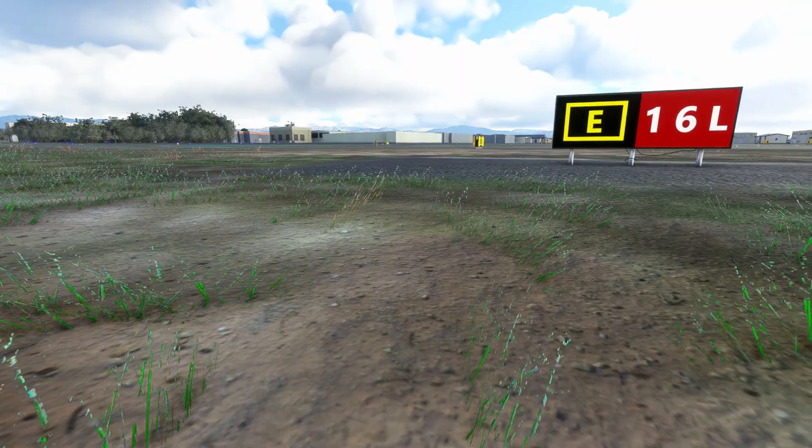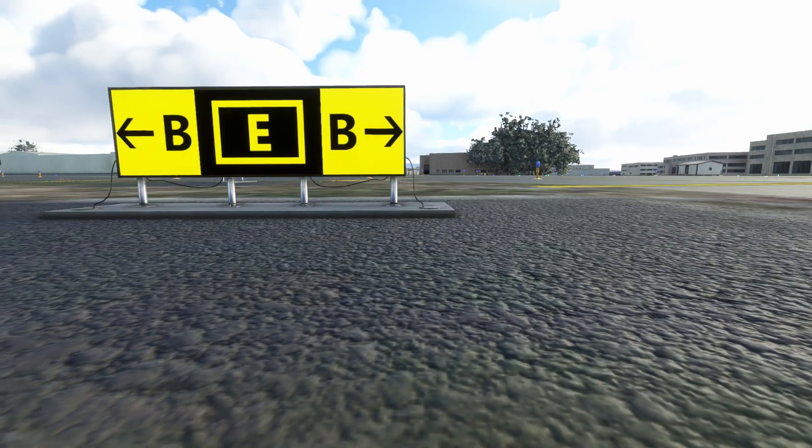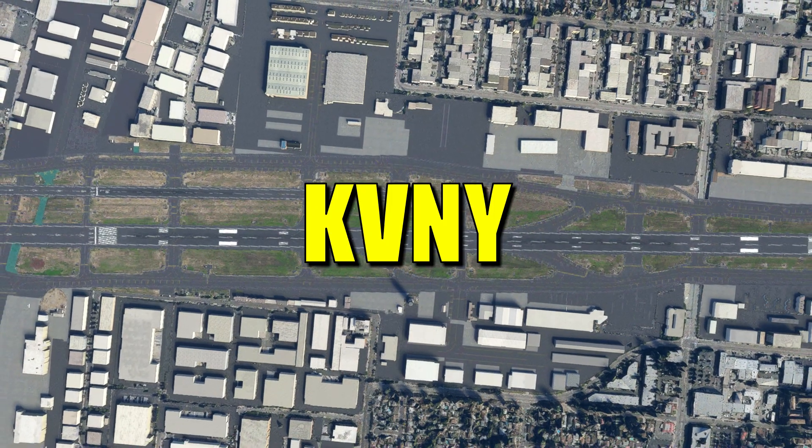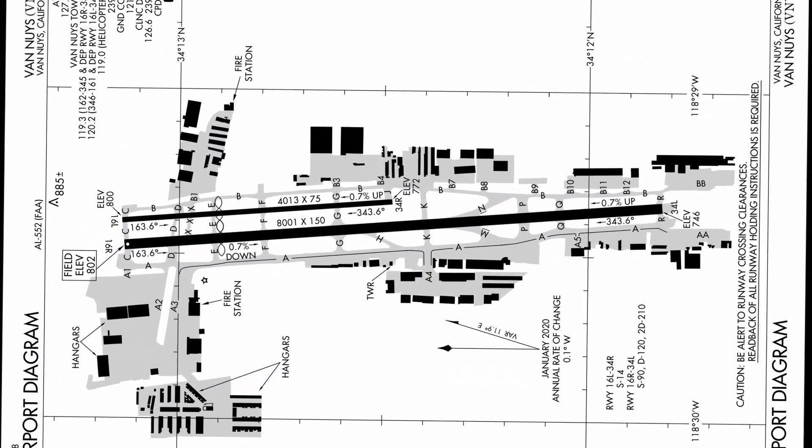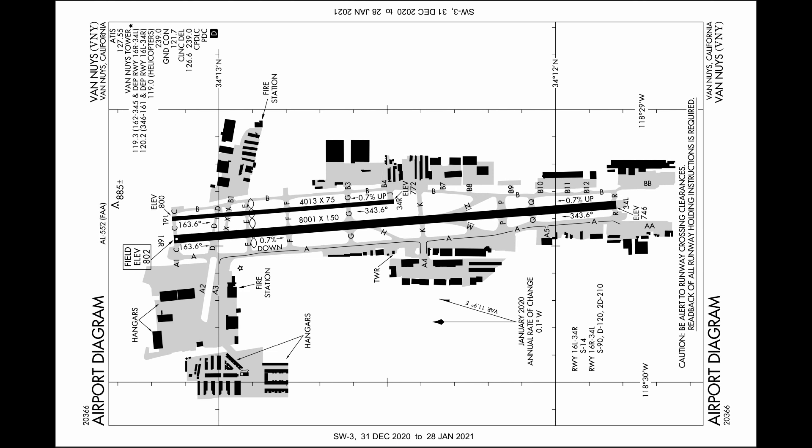Most airports, but certainly not all, will have signs located around the taxiways and airfield that delineate the names of the taxiways and runways. Let's take a close look at the airfield KVNY located in Los Angeles, California. You can get these charts from the Sky Vector website or the FAA website — links are provided in the description. The airport consists of two runways running parallel to each other. Facing south, we have runway 16R, and next to that is runway 16L. As the chart shows, 16R is 150 feet wide and just over 8,000 feet in length, while 16L is half those dimensions at 75 feet wide and just over 4,000 feet in length. We can also see the elevation of the airfield, which is useful for things such as calculating our top of descent.